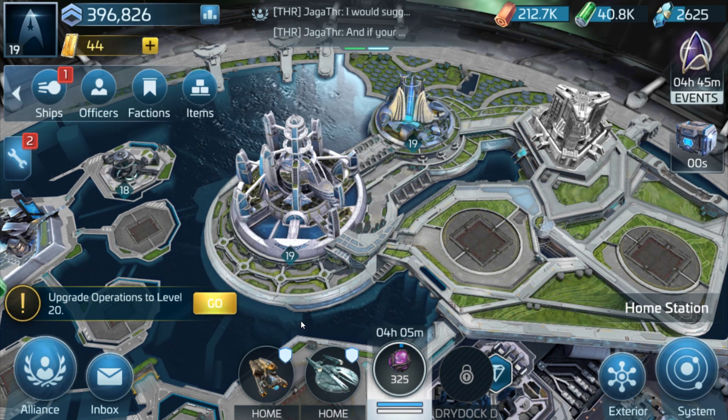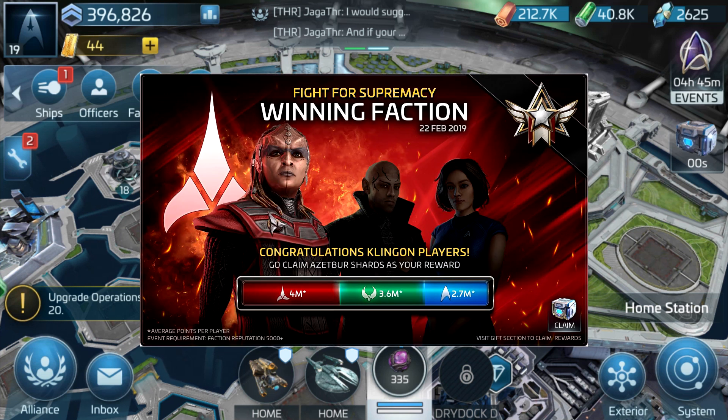At level 22 you get to pick which faction you're going to be — either the Federation, the Romulans, or the Klingons. On Facebook, Star Trek Fleet Command announced that the winning faction at the moment is the Klingons, followed by the Romulans and then the Federation. I've always liked being the underdog in a game, so I was actually going to pick either Romulans or the Klingons because I thought a lot of people would pick the Federation.